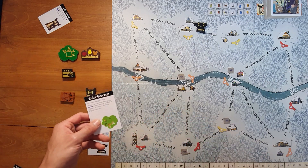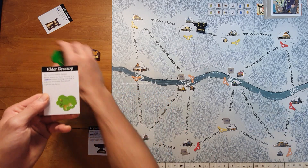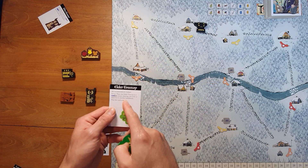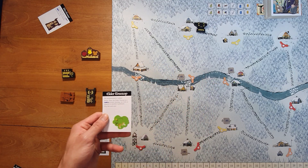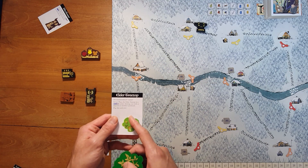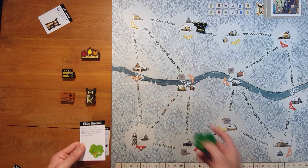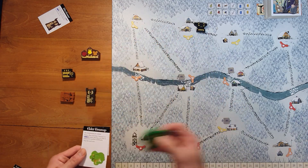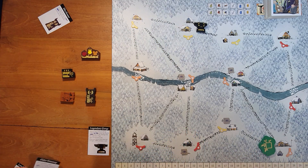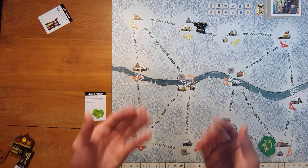Then Kathleen takes the other one and follows the setup instructions. In this case, the elder treetop says it must go into a corner clearing and cannot be adjacent to the other landmark. A lot of the cards say this — that you can't place them adjacent. So we'll just choose a different corner. And now that's it — the landmarks are set up. We put all the other ones aside and continue on with setup: hirelings, deal out the cards, set up factions and all of that.